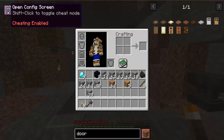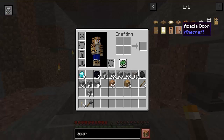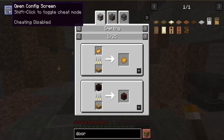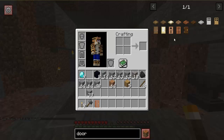The other thing you can do is over here is the config screen. At the moment cheating is enabled. If you shift click, I can disable it. When it's disabled, if I hover over an item and left click it shows the recipe; if I right click it shows the uses. Otherwise with cheating enabled when I click it will actually add that to my inventory, so it's added an acacia door there.